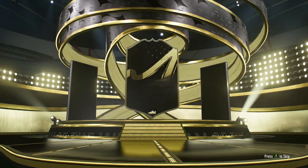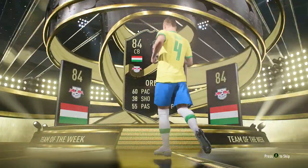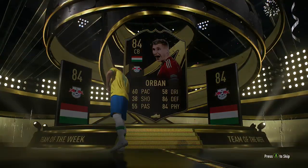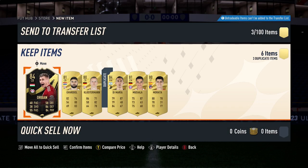So for this one, good opening of coins — EA, can we get someone good? So for 35k... is he 85? I think he's 85 Orban... no, 84, but he's fodder I guess. So yeah, 84 fodder. The rest of the pack is pretty bad. If you guys open this pack, I hope you can get something decent — peace.